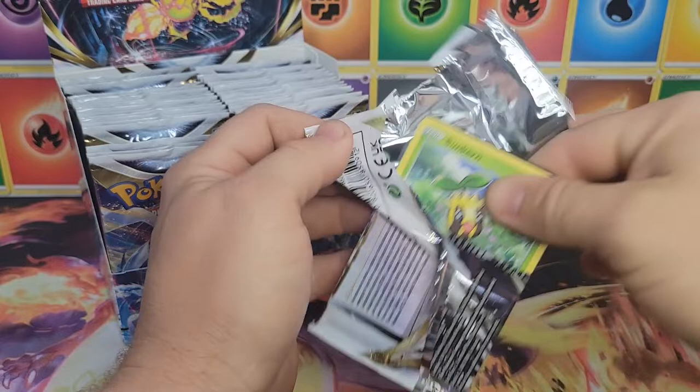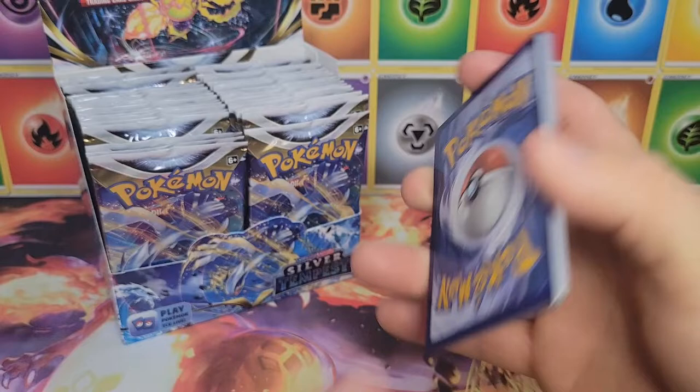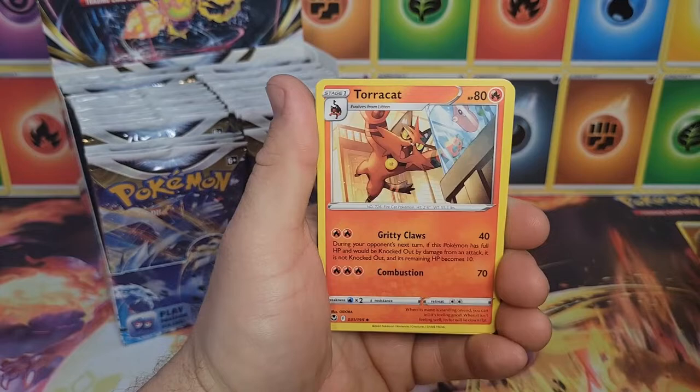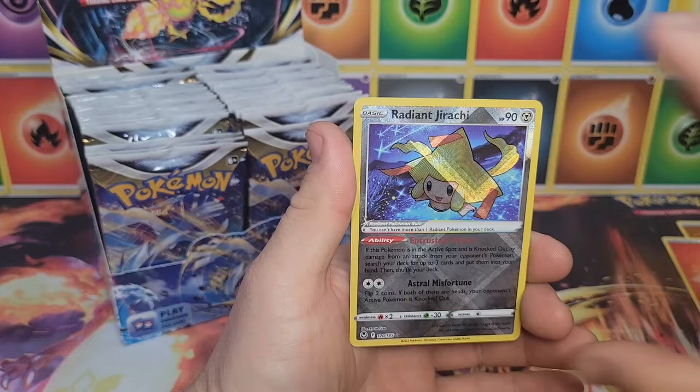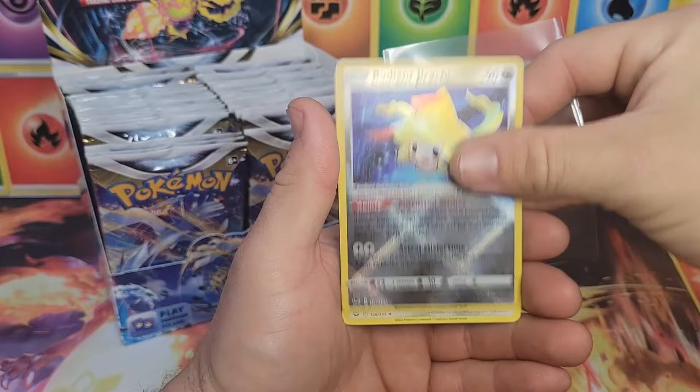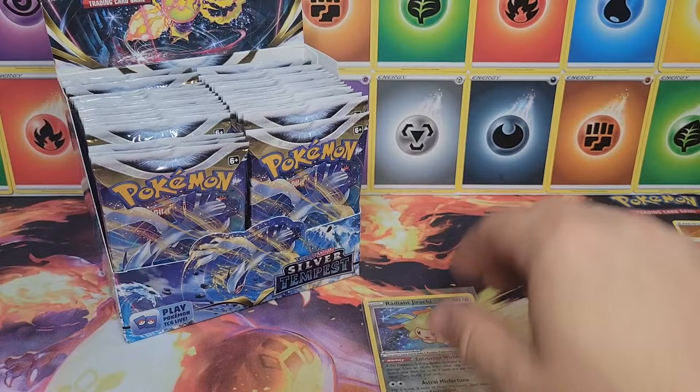We'll go left side first today, just going to do left side then right side. Second pack: fire energy, Torkoal, Palossand, Dragonair, Sunkern, Fanpy, and Ditto. Then Radiant Jirachi — first hit! Very nice pull, and a Cobalion non-holo behind it. First hit so far: Radiant Jirachi. Left side already with a Radiant, let's keep it flowing.